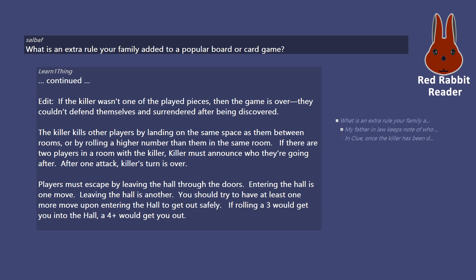The killer kills other players by landing on the same space as them between rooms, or by rolling a higher number than them in the same room. If there are two players in a room with the killer, the killer must announce who they're going after. After one attack, the killer's turn is over.